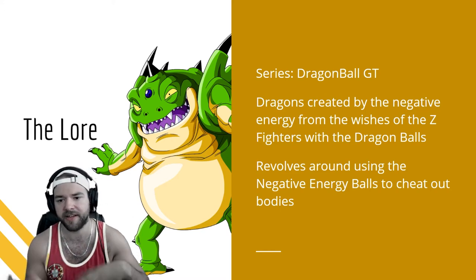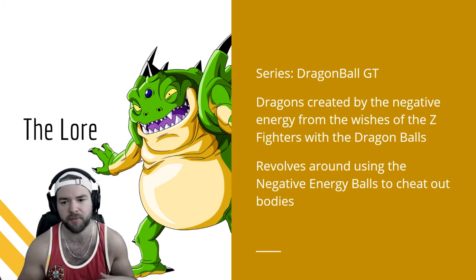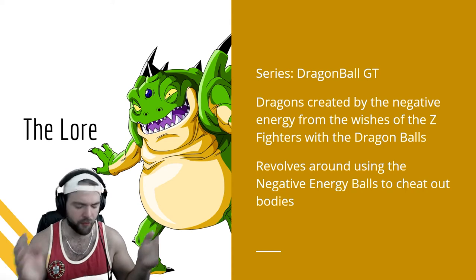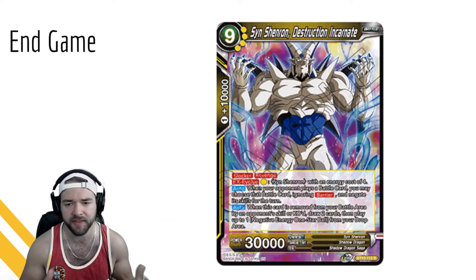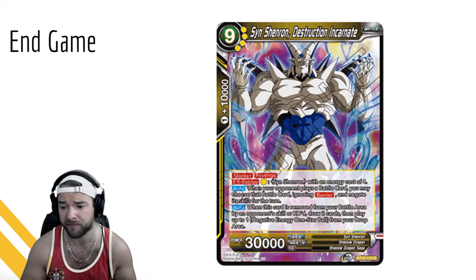The archetype really revolves around using the negative energy balls to cheat out bodies, and then with those bodies plus a bunch of control and energy manipulation against your opponent, you're essentially just beating them down, chipping them away piece after piece. Before we look at the entire archetype, what's the big end game - what's our closer? It's this nine-drop Syn Shenron. He's a blocker with Revenge, he EX Evolves on the Syn Shenron for one yellow with an energy cost of four.